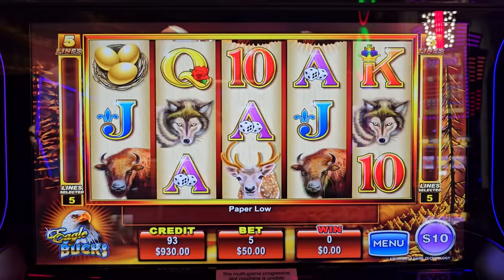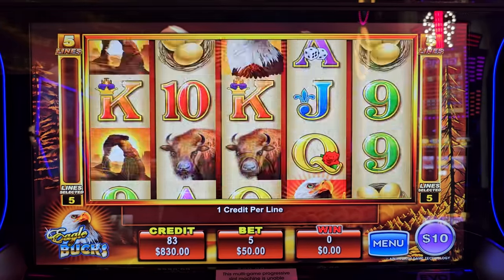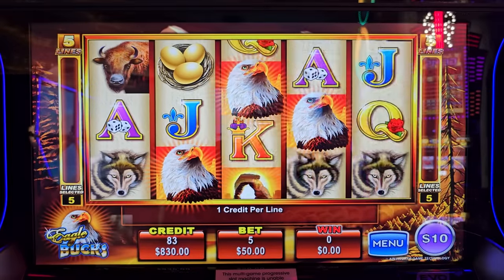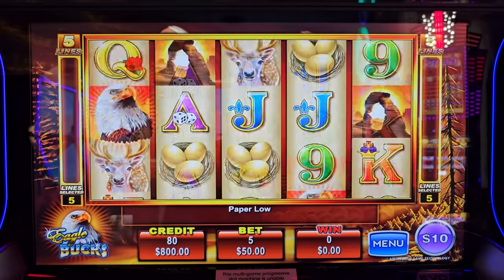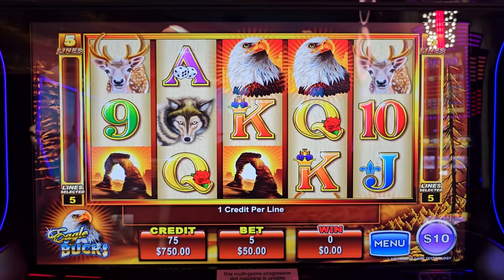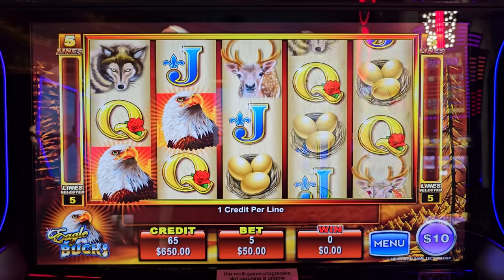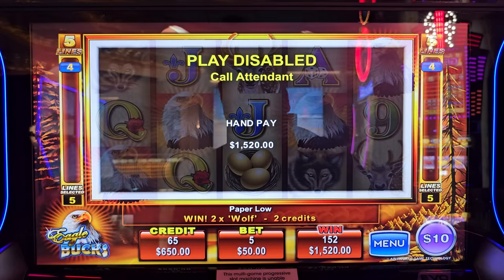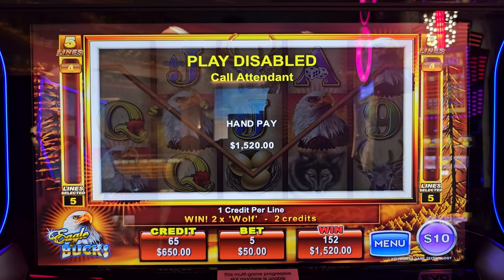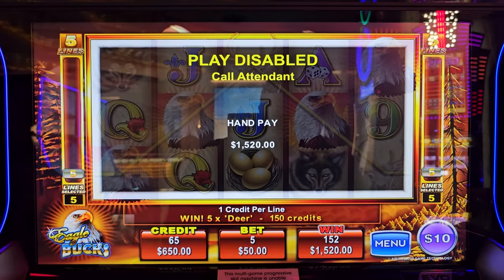Actually the top symbol during regular spins is a fighter kind of eagle. During free games, the top symbol is going to be the sunset. My biggest win on this one I think was $13,000-$14,000 on an $80 bet. Let's access this fast pay - I told you any five-of-a-kind picture will be checked.